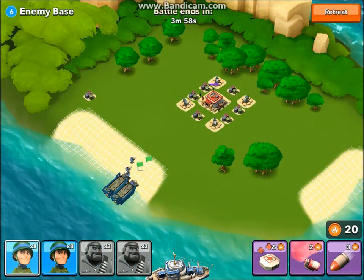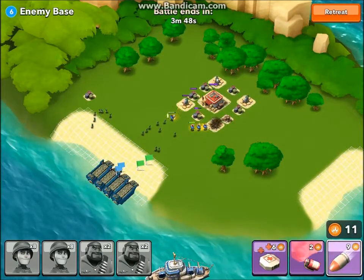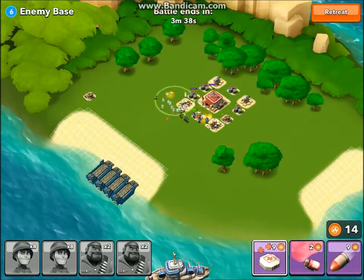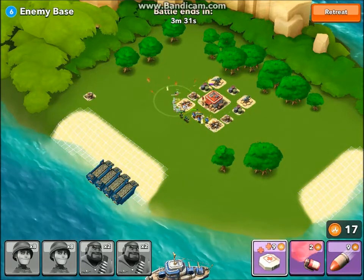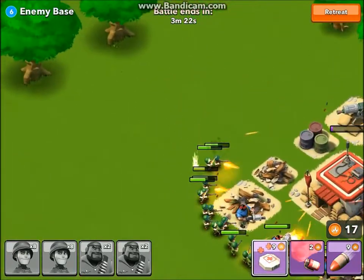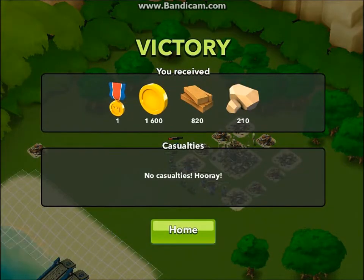I think I'm going to attack this one — looks pretty easy, not much of a challenge, but anything that gets me wood is good. I'm going to take out one of these, drop the healing spell right there, and they're going to take out the command center. I hope these guys don't die. There it goes — no casualties! Those are the resources I got.